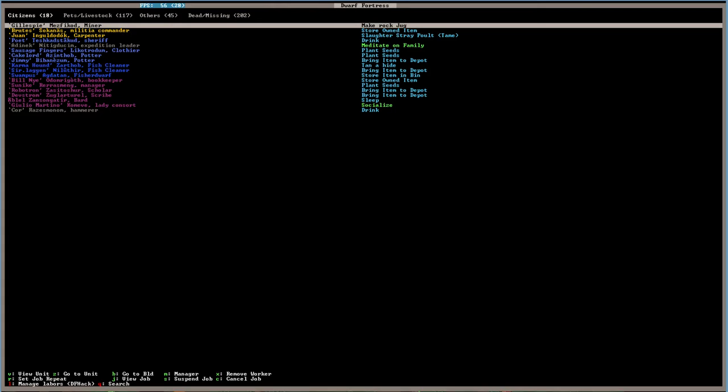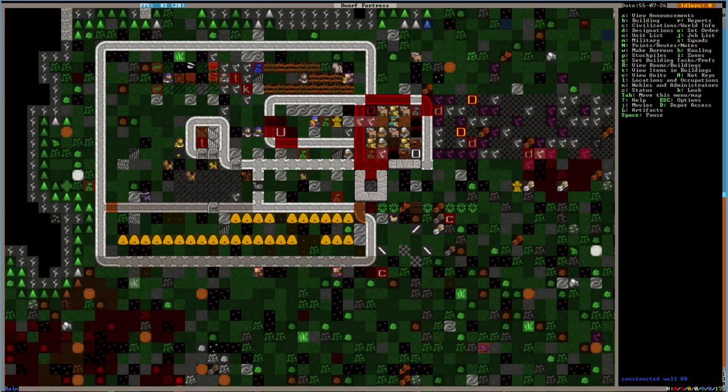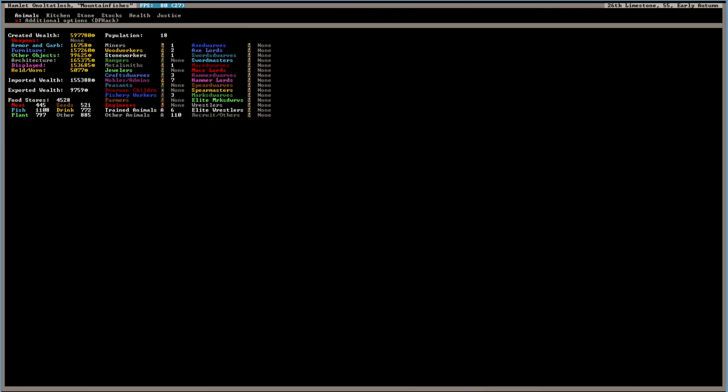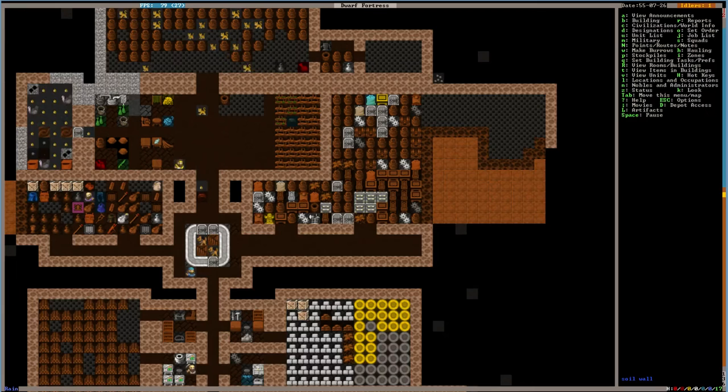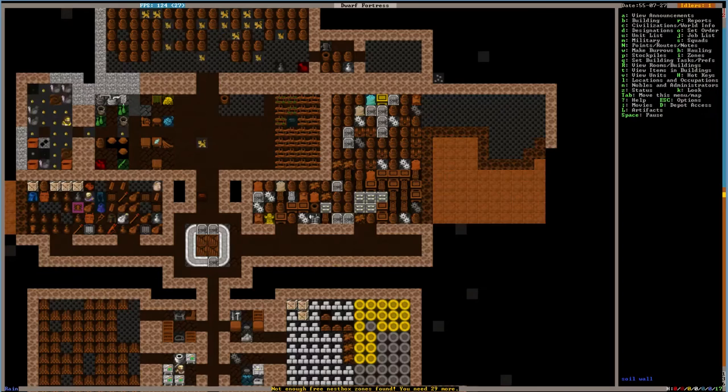On the bright side of having 18 dwarves, we can't get sieged. Hopefully we have a good migrant wave come in. We've got our wealth — almost 600 grand. Architecture is a lot, probably from our golden walls. Displayed would probably be our statues. Nice furniture. Adonet cannot extract plants. I have a lot of puppies up here that need to get slaughtered, which they are. So we'll move it along — the framerate is slowly on the rise. It's gone up about 10 points just with the few slaughters we've done.